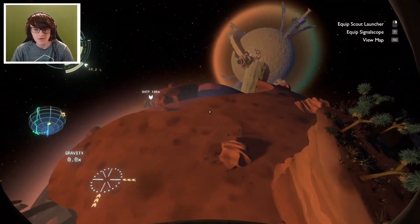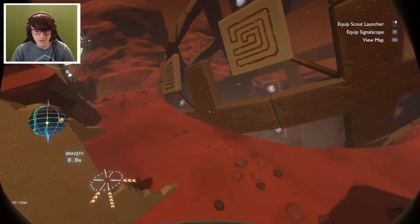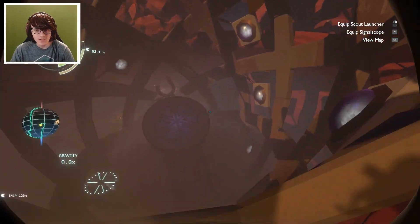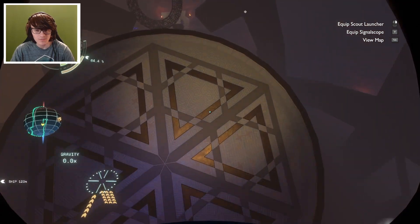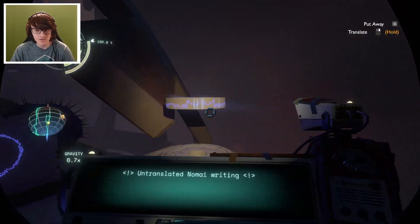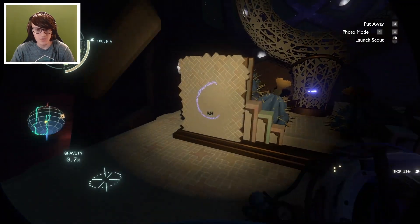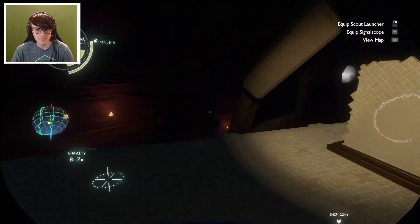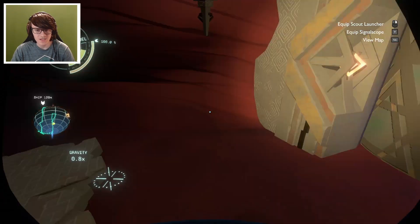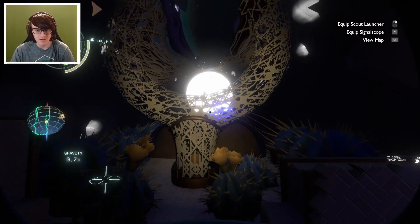Looking over the cannon - we might as well go to the cannon now since we're over here. There's my ship. Let's just yeet ourselves into the cannon. Sunless City is down this way. I've already seen this ship because I've been to the... oh, look at all the ice on it.